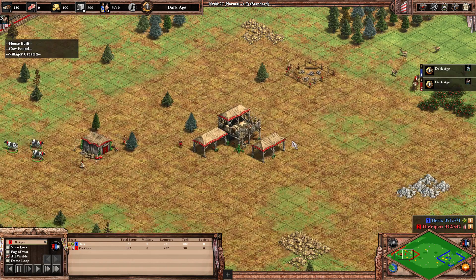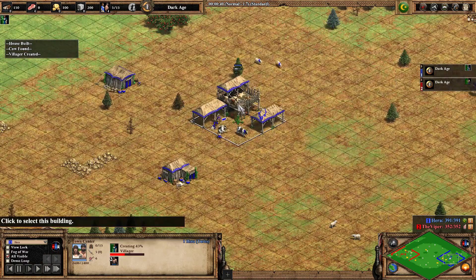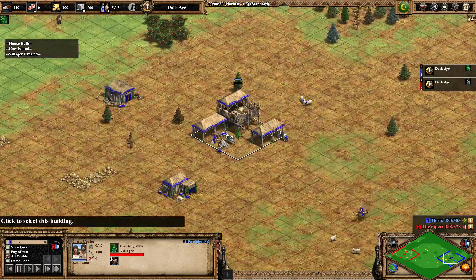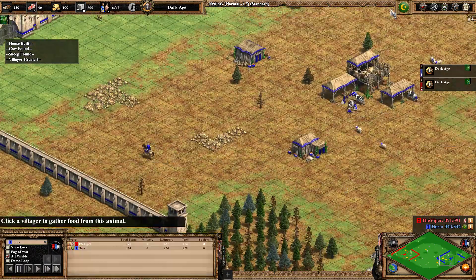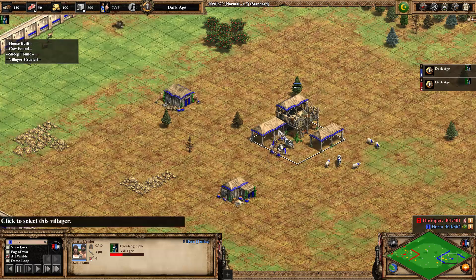Hello and welcome back to the next game. The Viper playing in red as the Magyars and we have Hera in blue as the Turks here on Arena. Interesting matchup in my opinion as the Turks are considered a lot better on Arena, but it's the Viper who's playing Magyars here. So this could go either way and I'm really hoping to see an interesting game. We're going to find out together.